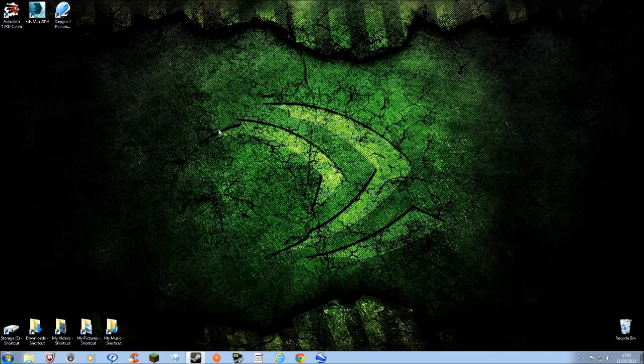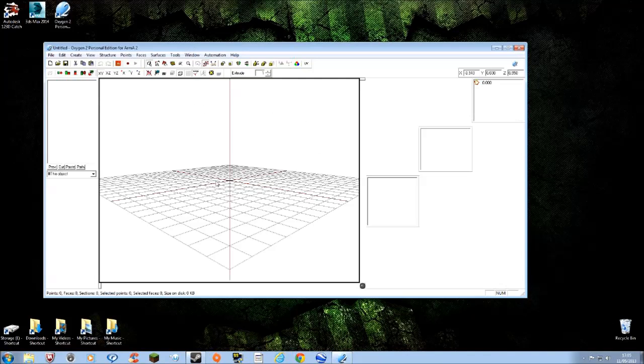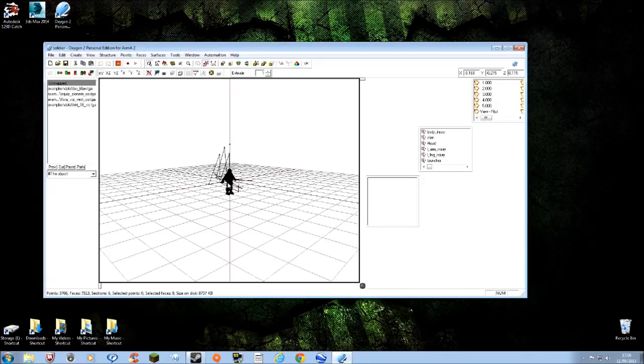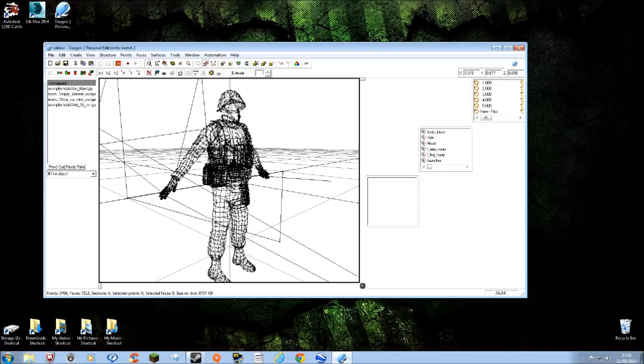First I'll show you how to get the ArmA 1 and ArmA 2 models to work in 3DS Max and then back again. Load up Oxygen 2 and open a model. We'll go with the ArmA 2 soldier model. You'll see there's not much there - just his body and helmet. There's no face in it, that's separate so you can work on it individually and then merge them together at some point.